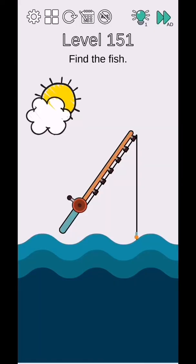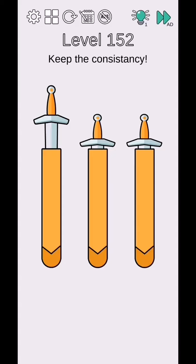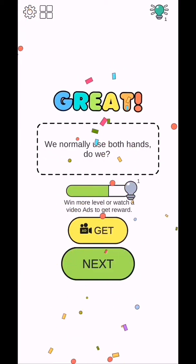Brain Challenge Think Outside level 151 to 155. Find fish, so move this upside down. Then I will complete level 152 - keep consistency, so use two fingers to make it like this.